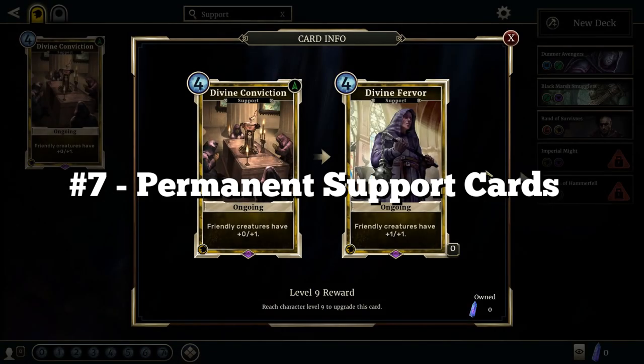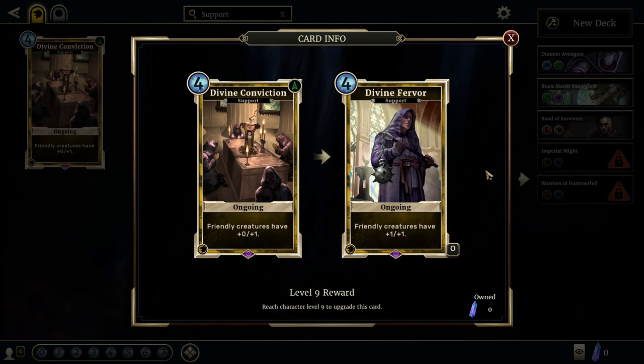In Elder Scrolls Legends there are permanent support cards that remain on the field even after the turn that they've been played. These cards are targetable by certain spell effects. And yes, I'm aware that in Hearthstone there is an imp portal that Warlocks can get with one very specific card, but that's an exception and that card isn't targetable at all.